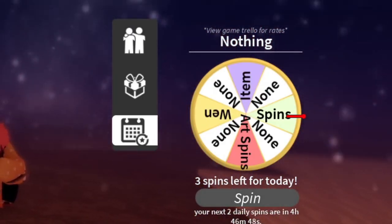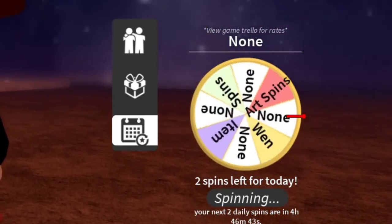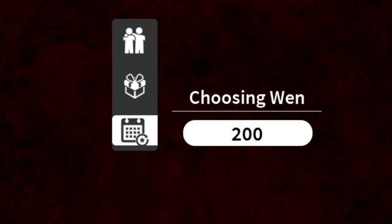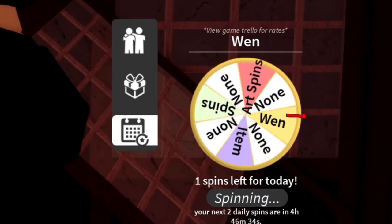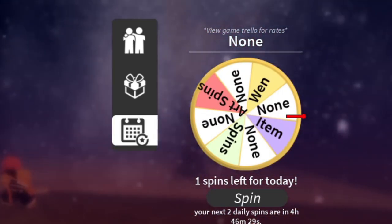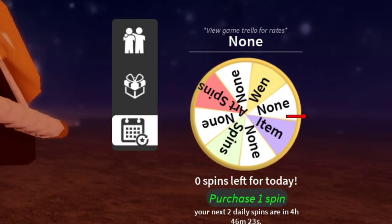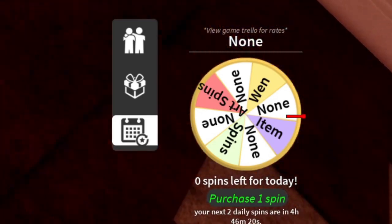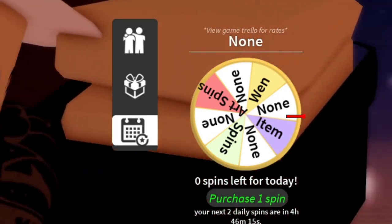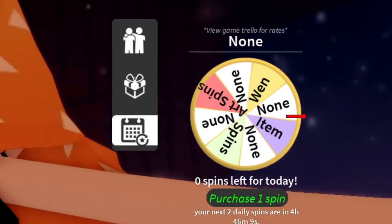Let me spin a little bit here and see if I'm lucky. I got 200 — not bad! Let me spin one more time... I got nothing. I don't believe it — I literally wasted a spin. I had three spins, where is the last one? Project Slayers, you literally stole my last spin. Now they want me to spend Robux — I am not spending any Robux on you.